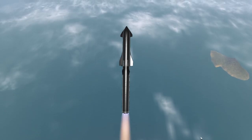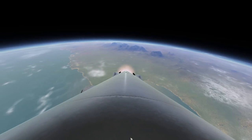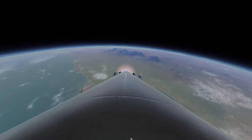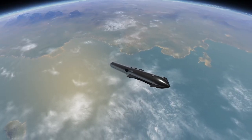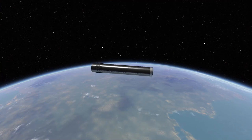I could hear the super heavy booster screaming about how it has no legs. I reassured him that this mission doesn't require legs. Once we reach the thinner parts of the atmosphere, I begin my gravity turn. I also throttle down the engines to keep the g-force low. Super Heavy's fuel tanks were running a bit low, so I separate it from Starship. The booster then proceeds to turn around and start its boost-back burn.